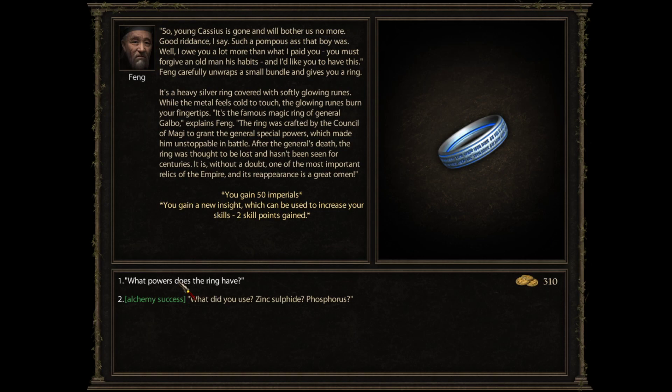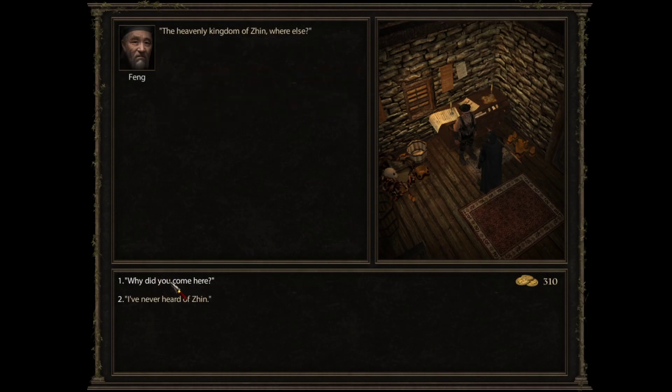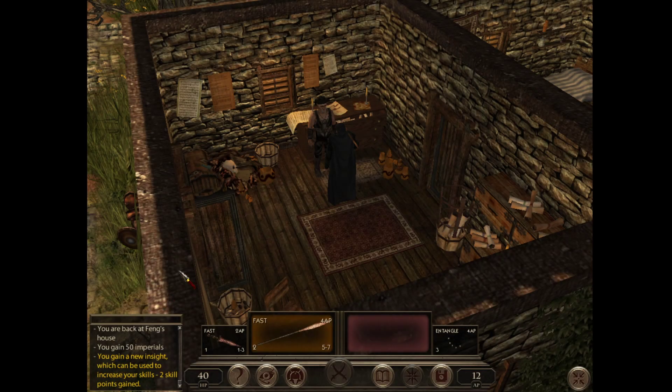Cassius is no longer a problem. Fing wants me to give this ring to Lord Antetus, the ruler of the town — supposedly to help him become the new lore master. I spot that it's a fake ring, but I will still help him. I'm not going to ask him why he came here because I have no charisma and I'd just fail on that dialogue — it won't change the game anyway.